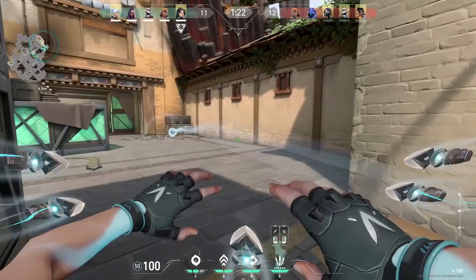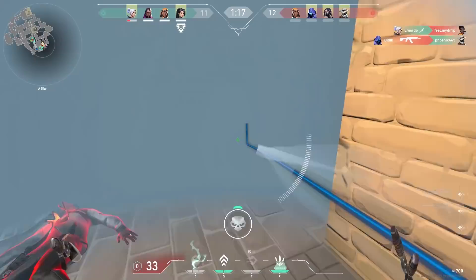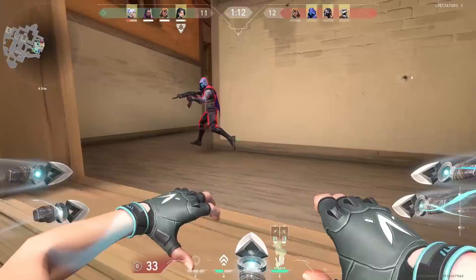You can also use your dash for rushing. What I would recommend is to use your smoke first and then dash into your smoke. This way you can get fast to a site. Also, it is possible to go through Cypher traps with your dash. So I would recommend to always go first if you are pushing something with the team and the enemies have a Cypher.